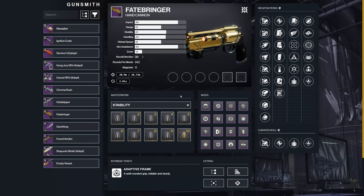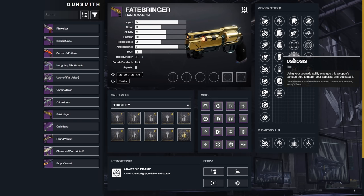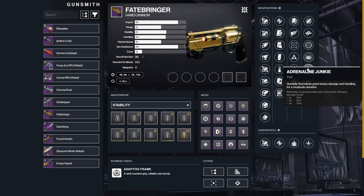In the first column we have Rewind Rounds, a new perk that throws bullets back into your gun when you run out based on the number of hits you got with the previous magazine. We also have Killing Wind, Tunnel Vision, Osmosis, Thresh, and Explosive Payload. Second column, we have Eye of the Storm, Kill Clip, Frenzy, Opening Shot, Adrenaline Junkie, and Firefly.